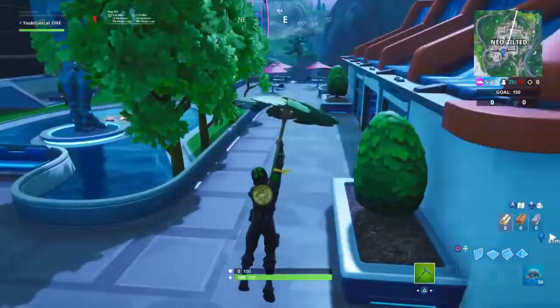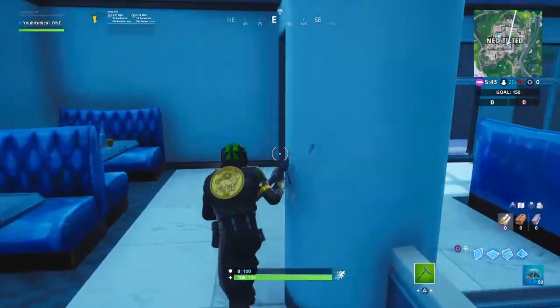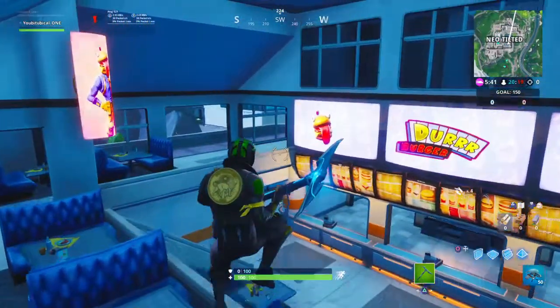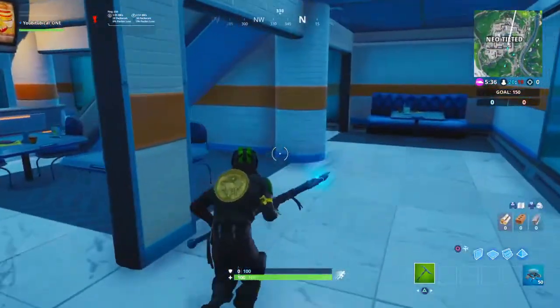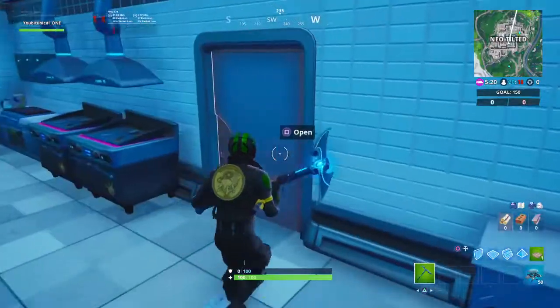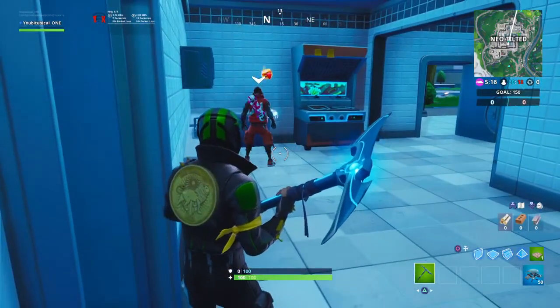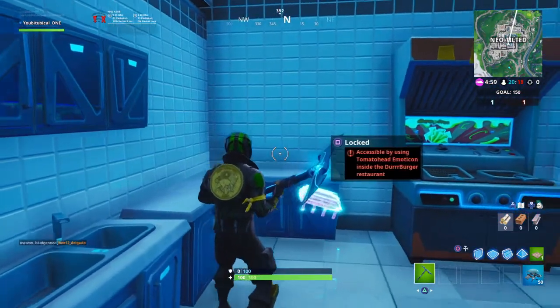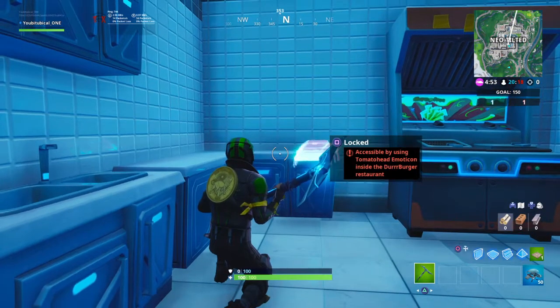What you want to do is head over to Neo Tilted where the Durr Burger is and go inside. Now before doing this one, I recommend you equip the Tomato Head Emote so you don't have to be scrolling through. Just in case you land there with an enemy doing the exact same challenge, you can hit yours before they start pickaxing you — they do that sometimes. You'll have this challenge done as soon as you use the Tomato Head Emote.